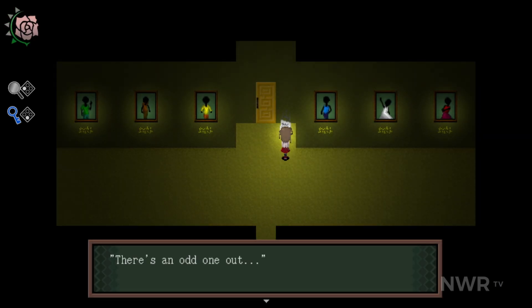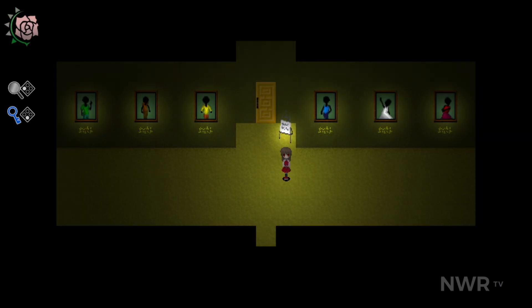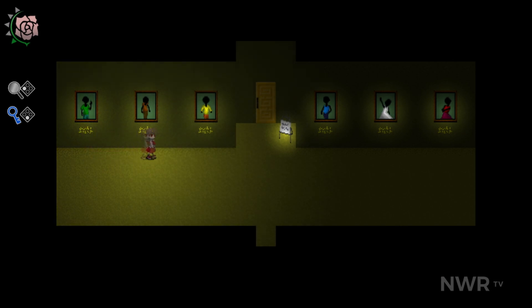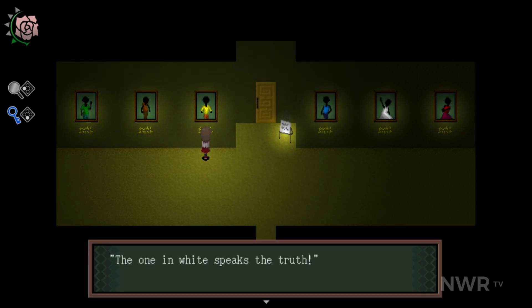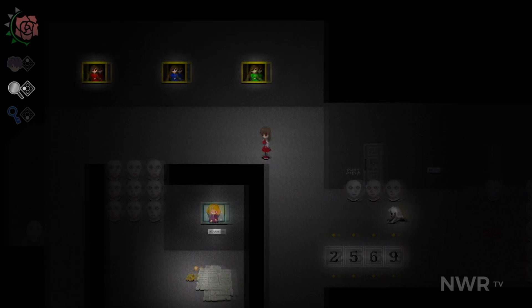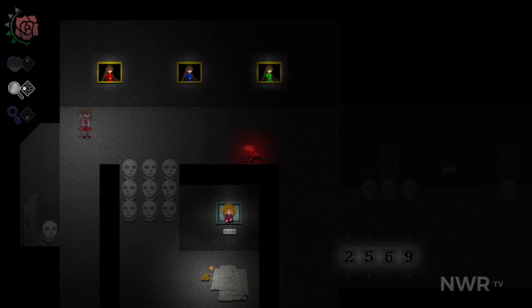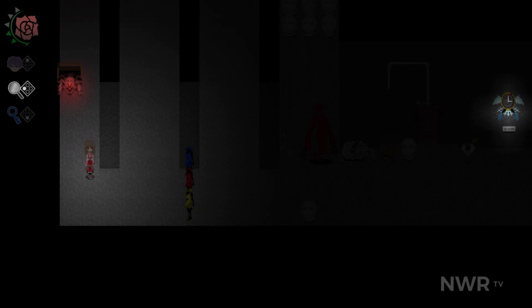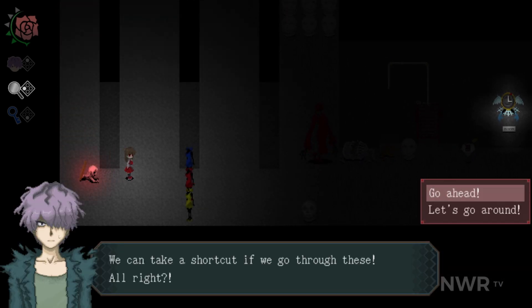EBE is pretty much your standard adventure game in terms of gameplay. You can interact with objects by pressing A, access your inventory by pressing B, converse with any partners you have at the time with Y, and that's essentially it in terms of overall input. Movement with the d-pad feels overall fine when using the Joy-Cons, but I found the Pro Controller's d-pad to make controlling EBE feel kind of jerky and difficult when trying to walk in a straight line.